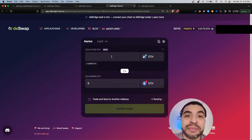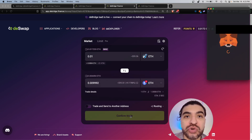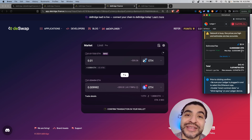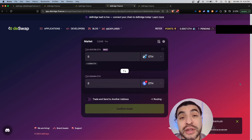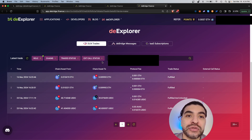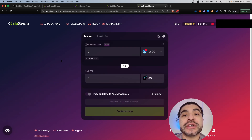To build volume history and accrue more points, I'm going to send it back to the original chain. Again 0.01 ETH — we'll confirm the trade and switch the network. This time around 14 cents worth of gas, not bad. I'm more worried about accruing points than the gas fees. That was sent and broadcasted, and just like that a few seconds later it was fulfilled — from Arbitrum back to the Optimism chain.